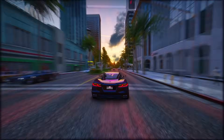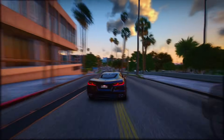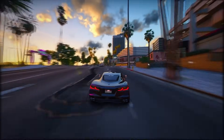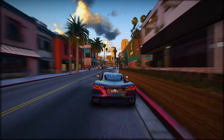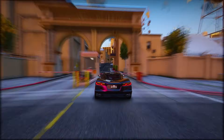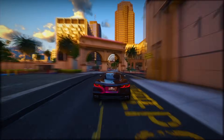One standout feature in GTA 6 is the introduction of new wildlife into the game's ecosystem, enhancing the overall immersion. Furthermore, there have been significant improvements in the game's artificial intelligence, making it more realistic and dynamically responsive. GTA 6 is also incorporating RPG elements into its gameplay, allowing you to customize your character's appearance and shape their story within the expansive game world.